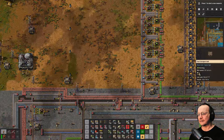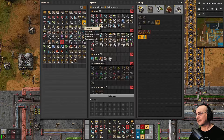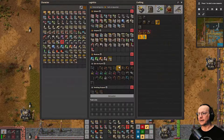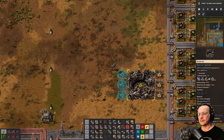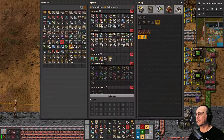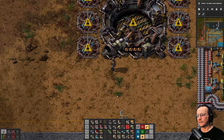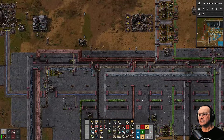So let's put some beacons down. I have such a hard time seeing specific things in this mess — oh, there they are. We'll put down three beacons, then the rocket silo, and then three more over here. That's probably enough. We'll put productivity modules in the silo itself, and I still feel like belting it in is probably better than bots for now.